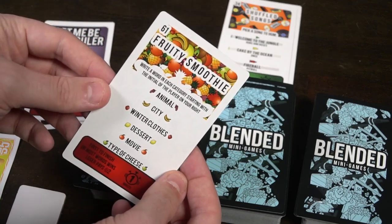The next player draws 'Fruity Smoothie' — a categories game. You write a word in each category starting with the initial of the player to your right. So if the player to my right is Michael, we each write an animal, a city, some winter clothes, a dessert, and a movie all starting with the letter M. Using the big boards, whoever fills all categories first wins. The bottom of each card has a timer, and the loser pays the winner two dollars. If time runs out, whoever has the most wins; ties mean nobody wins.